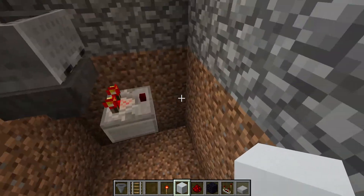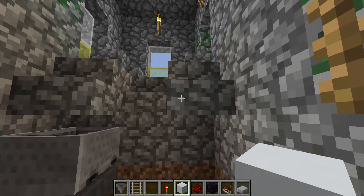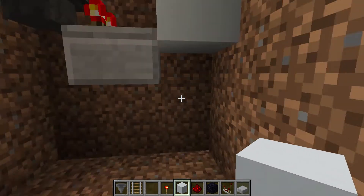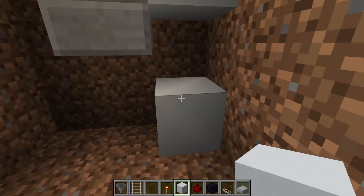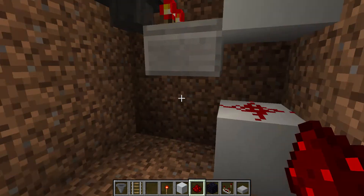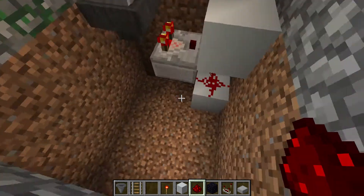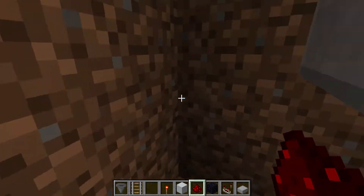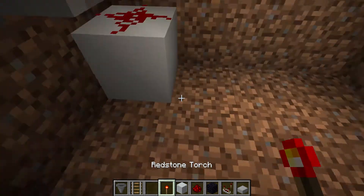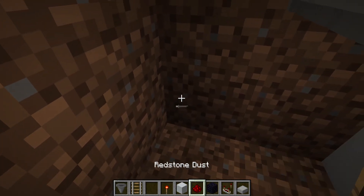Then get a random block of any choice — I do recommend white concrete. Place one block of concrete directly under it, then another one two blocks under it. Then grab redstone dust. It should light up because it sends a redstone signal through the chain. You need a redstone torch — place it on the side, and it should deactivate.